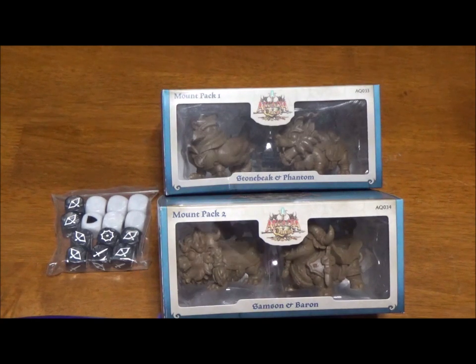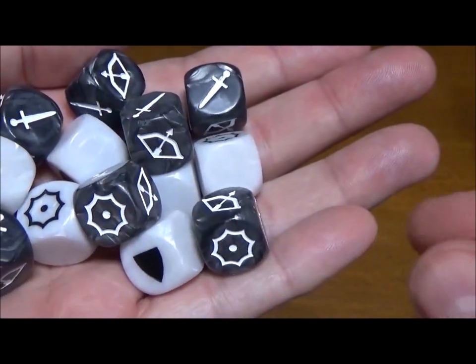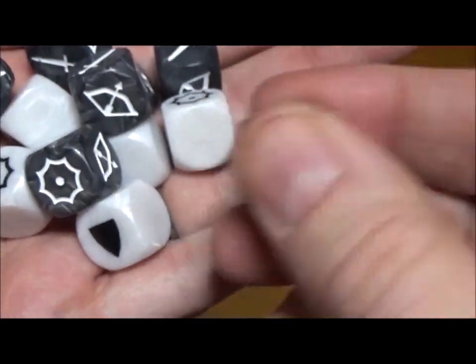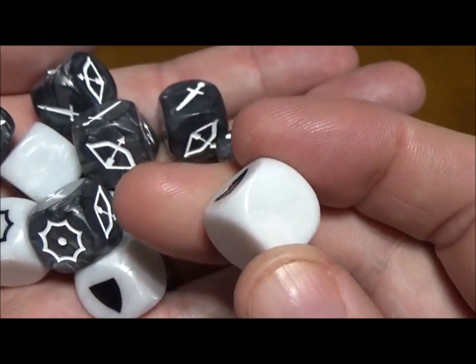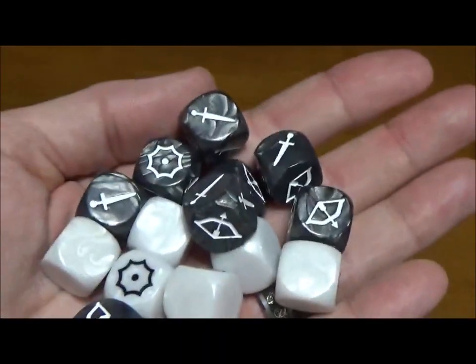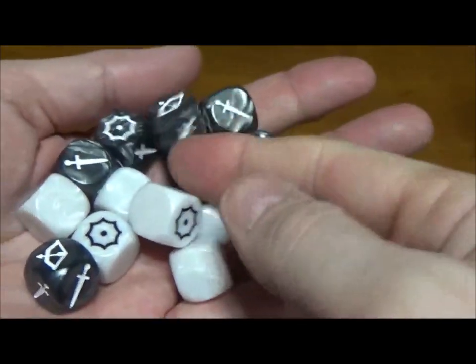The first thing to look at is the frosted dice. They're the exact same attack and defense dice from the original game, except these are more of a gray than black and are marbleized. The white ones don't show up on camera too well, but they have a marble look to them too — same kind of thing but in white instead of gray. Just new additional dice to add to your games; everybody always needs more dice with these. If you bought the base set of Arcadia Quest and the base set of Inferno and now have Riders, you'll have plenty of dice.